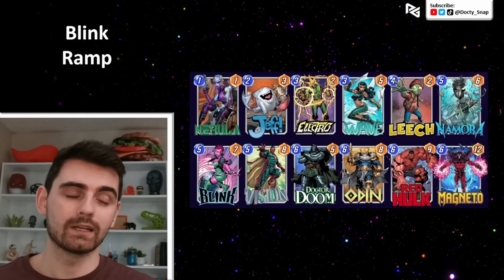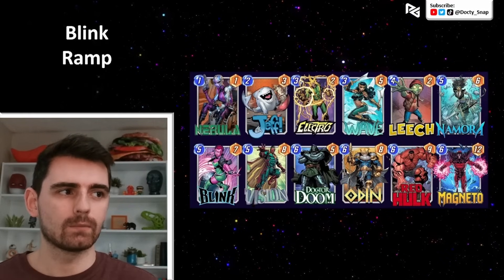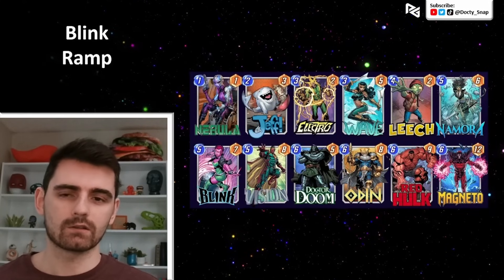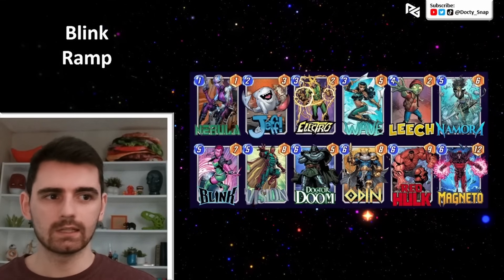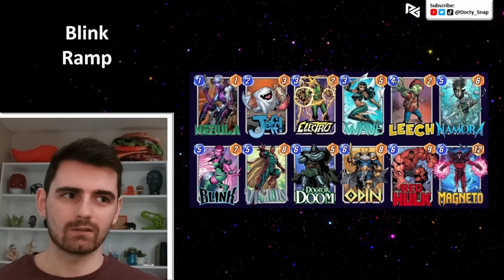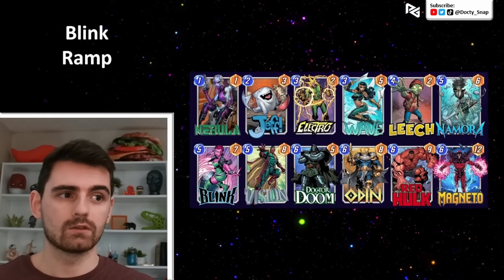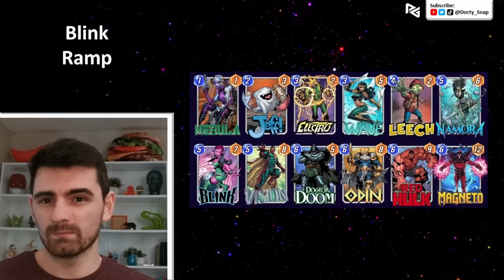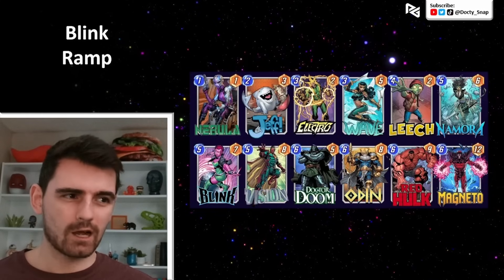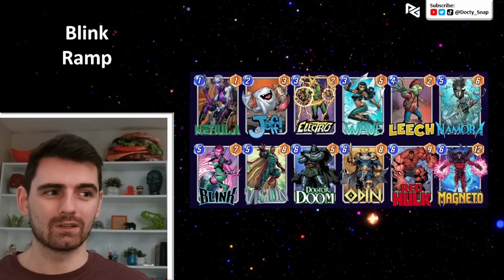Next up is Nomura in a ramp deck. I took out White Tiger from a ramp list I really enjoy and put in Nomura. We're playing Blink here, so if we do Electro or Wave on turn three into Blink, she could pull out Leech, Nomura, or Vision. We've got Nebula who can sit in her own lane, and Jeff who can temporarily solo a lane. If you get Nomura out early after ramping, you could do Nomura into Doom into Odin and get the double Doom bots, or just trigger Nomura again with Odin.